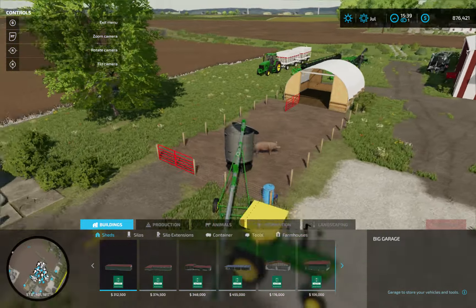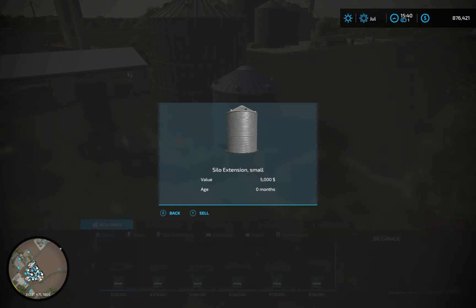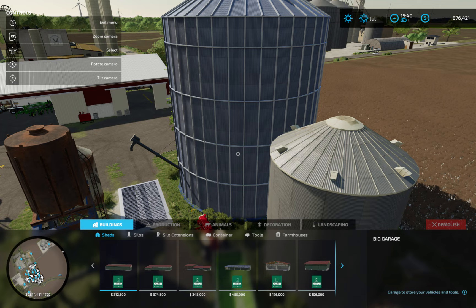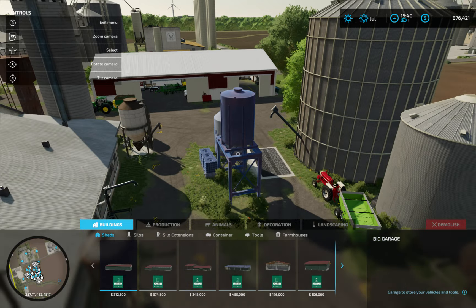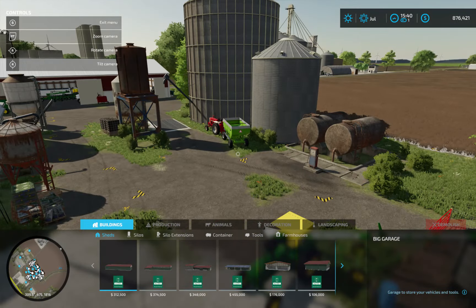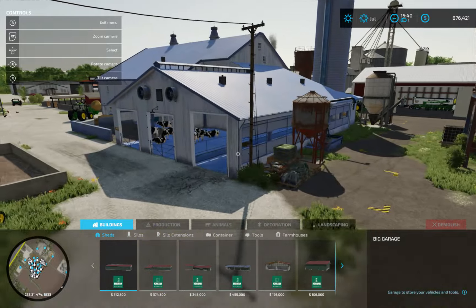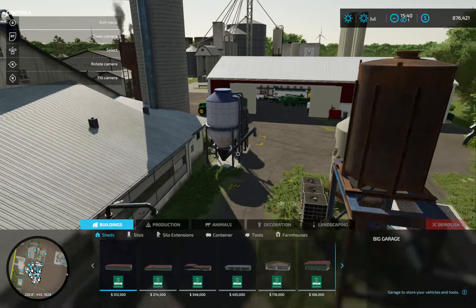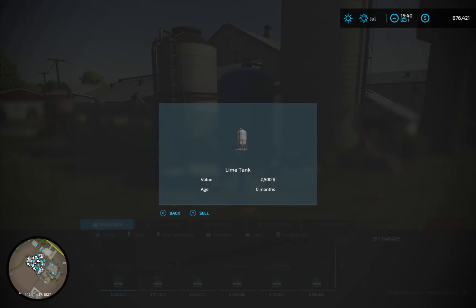Going through all of these: a diesel tank, an extension silo, the main silo which is a multi-fruit one so you can put anything in there — I use that one on my Elma farms and really like it. Then a fertilizer tank, another seed tank. I went with a theme of rusted tanks that look like they've been out here a while — a different feel that blends well with the barn. Then I put in the multi-fruit buying station even though I'm right by the store, and a lime tank right there so you could see it.